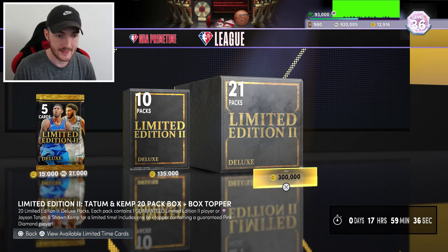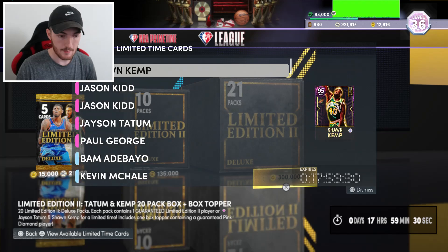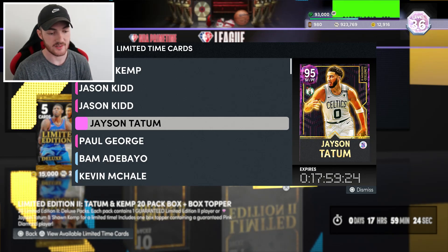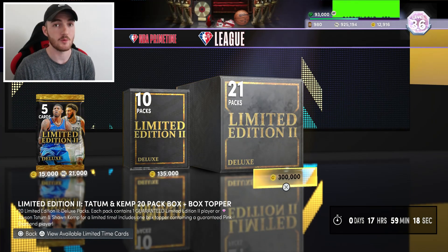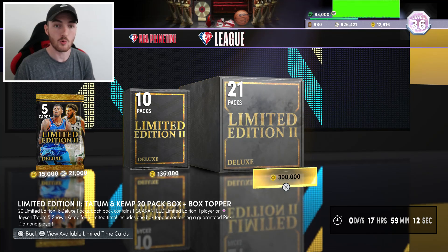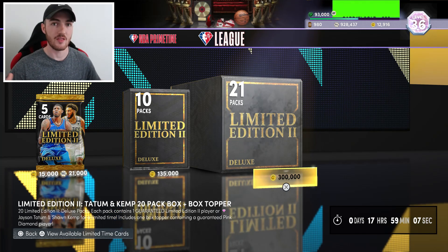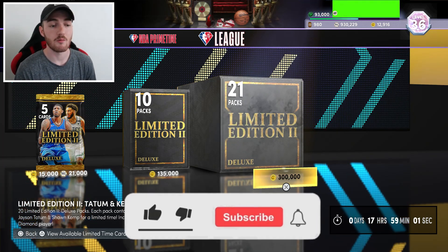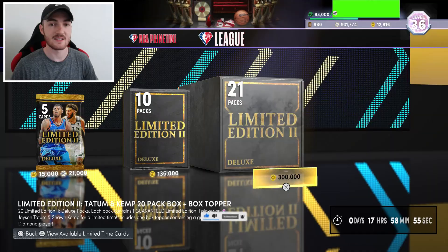If we open up more packs, Paul George ain't going anywhere. But Sean Kemp and Jason Tatum are. So we've got a couple of the pink diamond pulls. We did get Tatum - I really liked that card, but obviously price-wise nothing crazy. Really wanted to pull George. But Kemp is going to be getting replaced and so is Jason Tatum. Paul George and Jason Kidd, even the 75th anniversary, they're not going anywhere all weekend. So if I come back in 24 hours and open up more packs, Paul George is still going to be there, and hopefully we might be able to pull him in one of the next pack openings we do this weekend. I hope you guys did enjoy this limited edition pack opening video. Make sure you do like the video right now, subscribe to the channel if you are new, and I'll catch you guys on the next upload. It's been Witnessed.